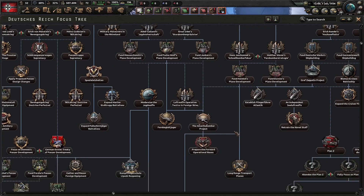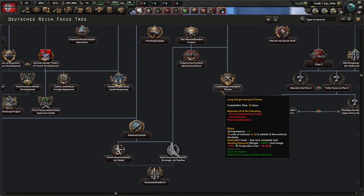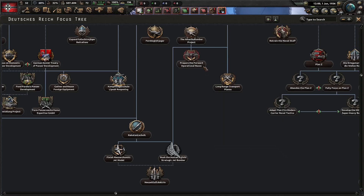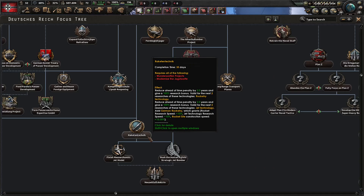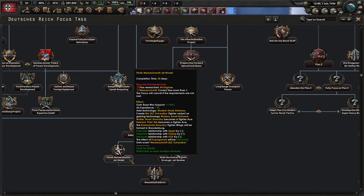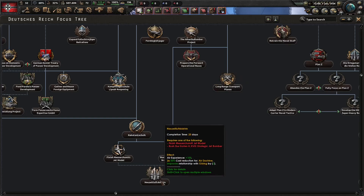Moving back to the focus tree, down here you can get some long-range transport planes, some forward operational bases, bonuses for Rocketry, the Messerschmitt Jet Fighter, the Horton Strategic Bomber, and some more air experience and cost reduction for Air Doctrine.